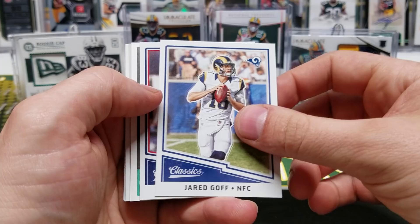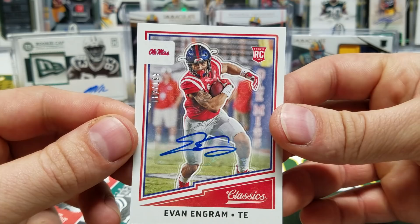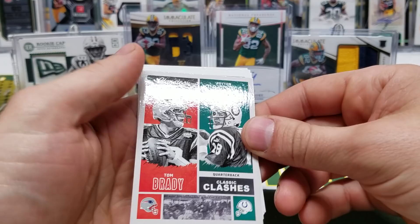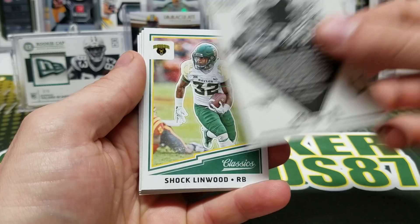Vince Wilfork, Evan Engram Inked Up out of 199. It'll be interesting to see if he takes on a bigger role at tight end with Odell being gone — I don't really know what the Giants are doing. Tom Brady, Peyton Manning Classic Clashes — that is cool. Shock, Linwood, Carl Eller, Michael Strahan, Dan Marino, and Dick LeBeau.